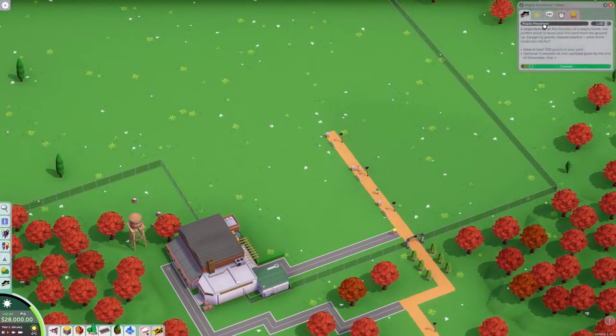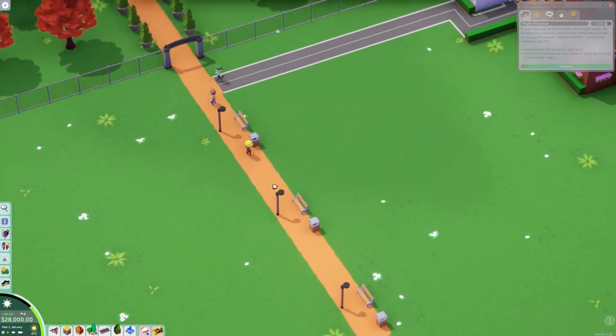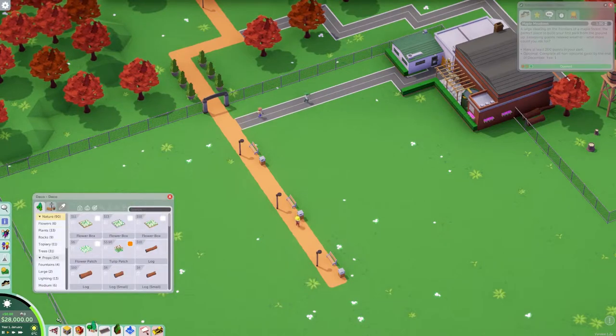Nobody seems to want to stay here right now — obviously, because there's nothing here. That's pretty self-explanatory, I think. We need some rides. Here's some decoration. I probably should have done the tutorials.